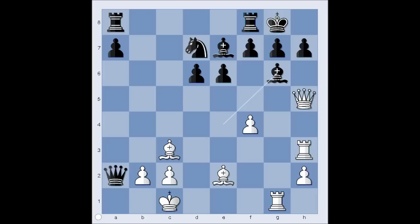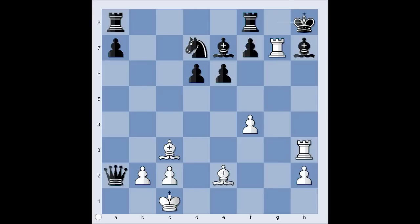Bishop takes pawn on g6. It is white to move. Please pause the video and try to find the killer move that Tal played. This is what Tal played — did you guess this move? This is check, deflecting the bishop from guarding the g7 pawn. Bishop takes queen. Rook takes pawn on g7, check. King to h8, and there is checkmate in one. Rook from h takes on h7, checkmate.